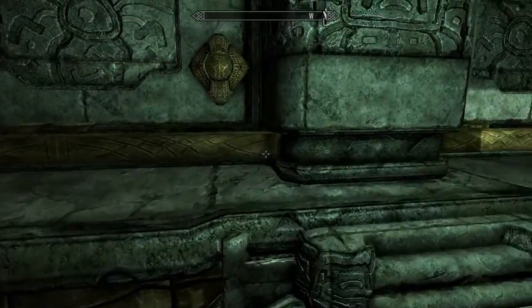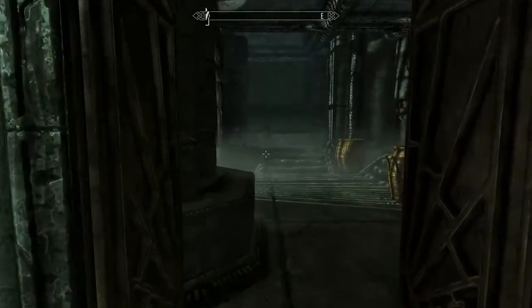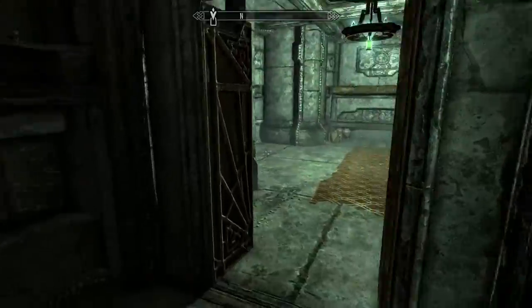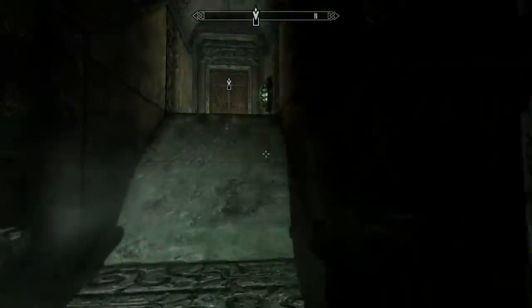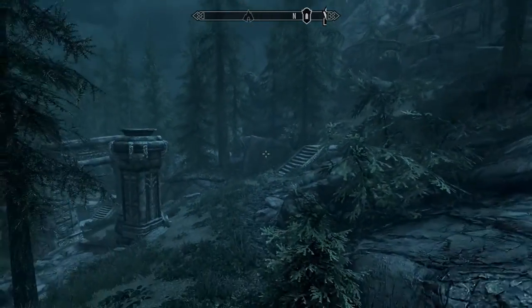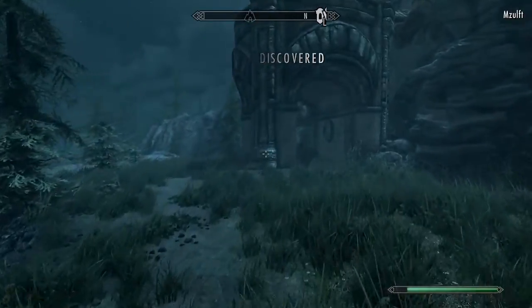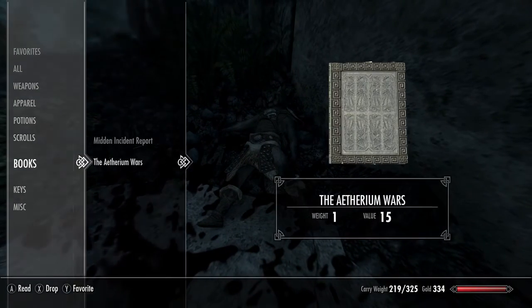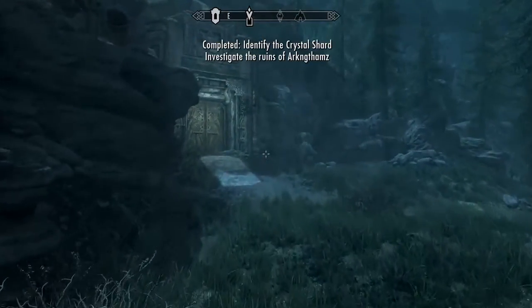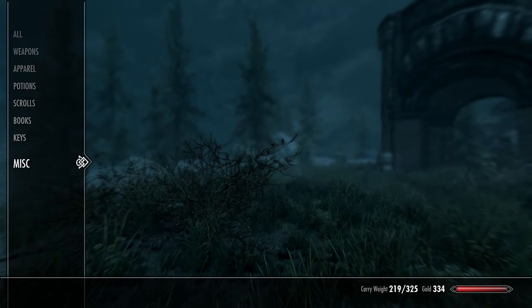Grab this shard of Aetherium — that'll start that quest. Small Dwemer plate, Dwemer scrap metal. Surprisingly, Dwemer scrap metal cannot be turned into Dwemer ingots, which is dumb. Amulet of Stendarr, I don't care. There's a bent one — the bent metal is pretty good. I think the large plate metal is the most efficient in terms of weight-to-ingot ratio. Solid Dwemer metal is actually the worst — I think it's five weight to one ingot. I'm sitting at 219 carry weight. That is a lot.